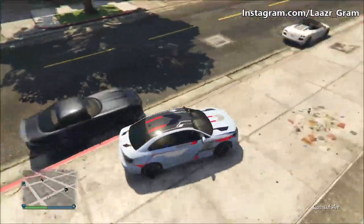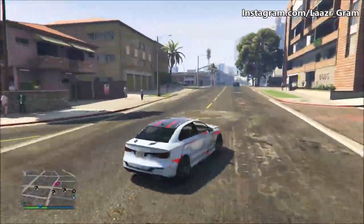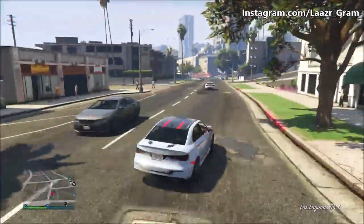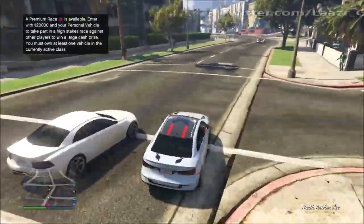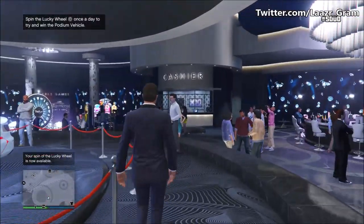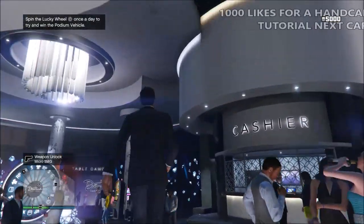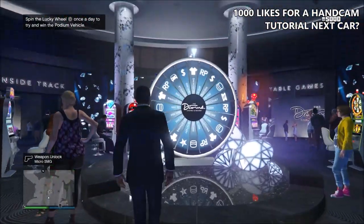This week's brand new podium vehicle is the Tailgate RS — leave a comment below if you know what real-life car this is modeled after. Now, the method to winning it: load an invite-only session, or go into a casino in a public session, and make sure the lucky wheel is at the reset point exactly two spaces away from the podium vehicle.